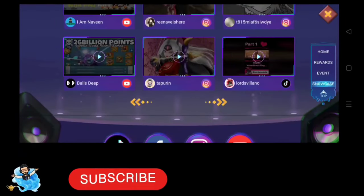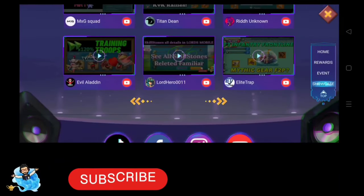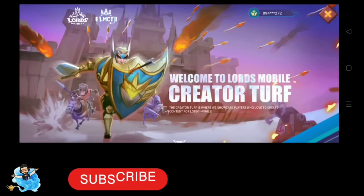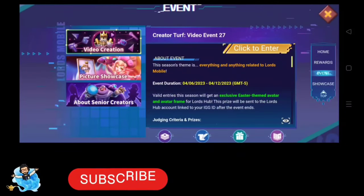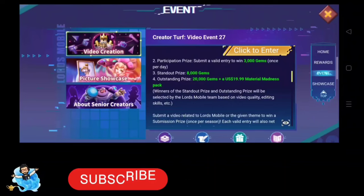The first is the submission price, which you get for your first entry in Creator Top. The second is the participant price — you get 3,000 gems for every valid participant entry. The third is the standout price, worth 8,000 gems. The fourth is the outstanding price, where you get 20,000 to 100,000 gems.